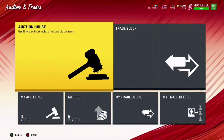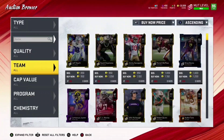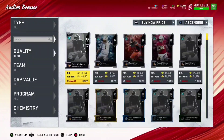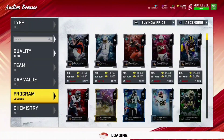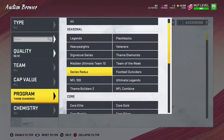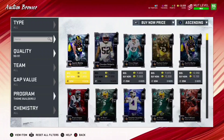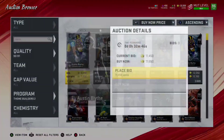You're pretty much just gonna want to go through the auction house and see what you can get. I know the theme builders — those are probably gonna be the cheapest 90 overalls. The legends I know aren't that expensive either. Honestly, if you can get anything under 12,000 you're gonna make a decent profit. There's one right there for 13,000, and with the theme builders you can actually get a 90 overall down to 11,000 coins.